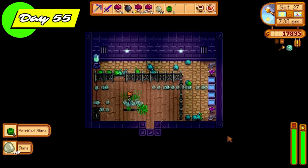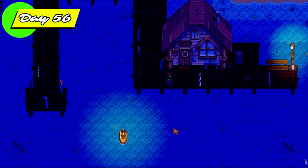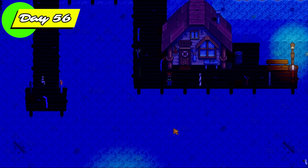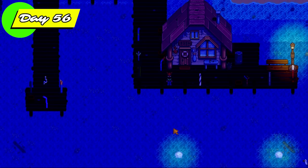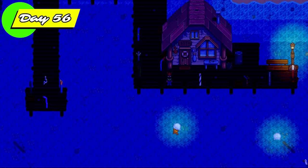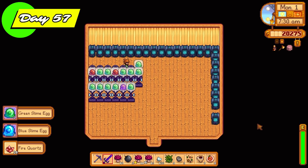These lovely slime balls that the slimes are making are becoming more common now because the slime hutches are becoming more active. It was the last day of summer — we're getting through the challenge, more than halfway there. We're going to finish out the last day by going to the moonlight jellies event. Today was primarily spent cutting down trees for wood, processing iridium ores, and collecting slime balls from all of the slime hutches.